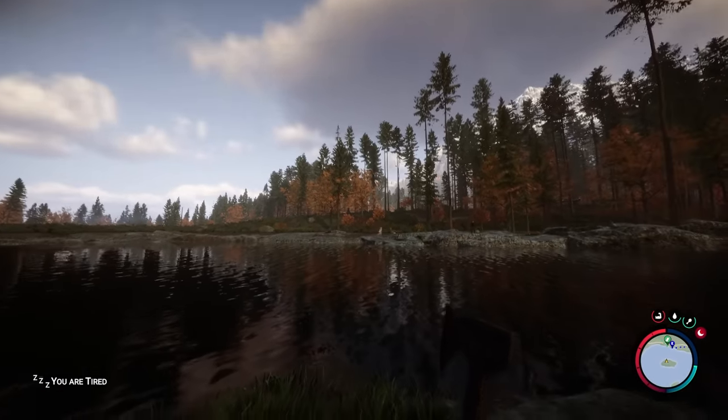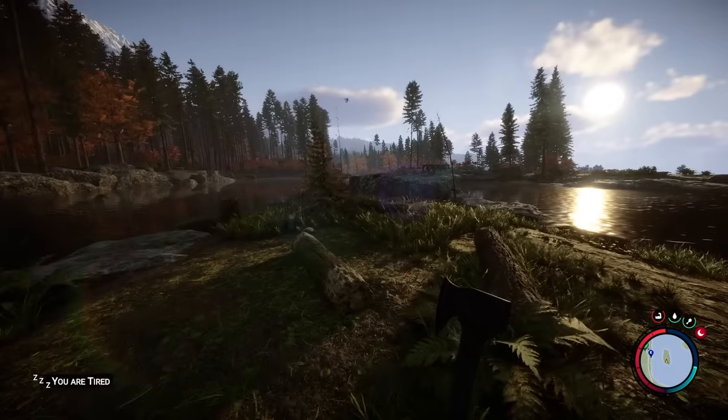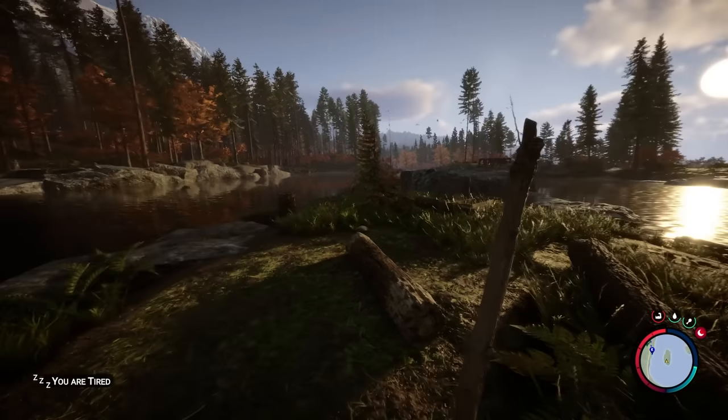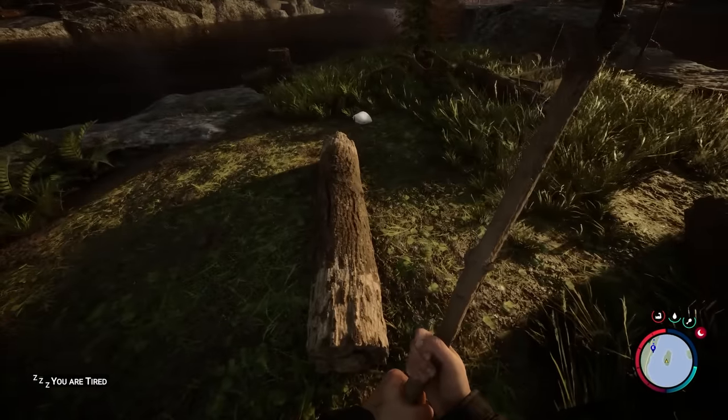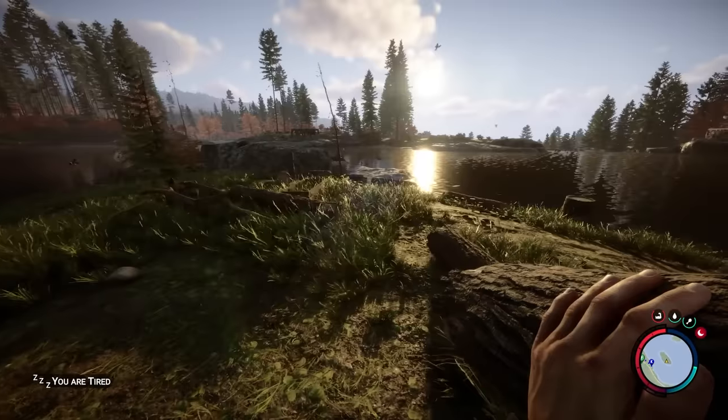So the first thing we need to do is build a bridge from here to over there. Before we get into the bridge building I'm going to show you a little trick. I made a whole video about this so you can check it out for more details. What we're going to do is get infinite logs for this because it's just going to make our lives super easy.